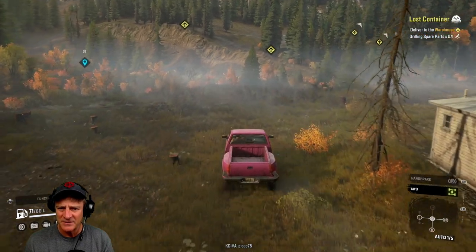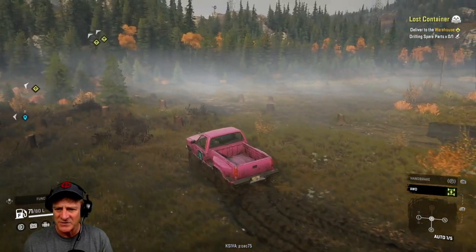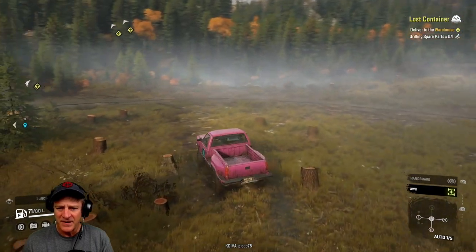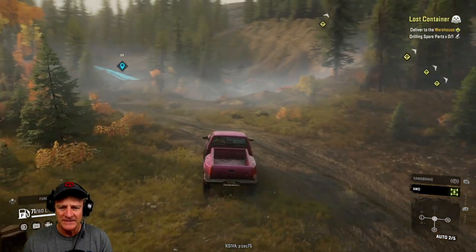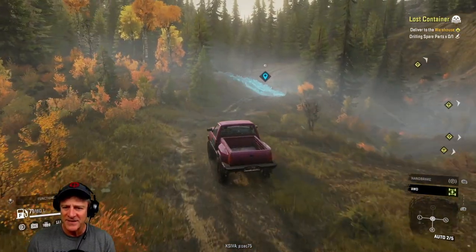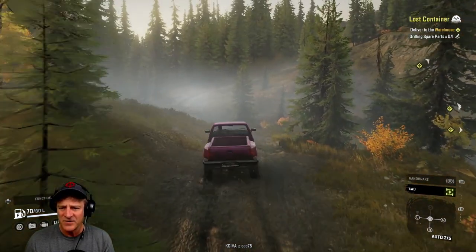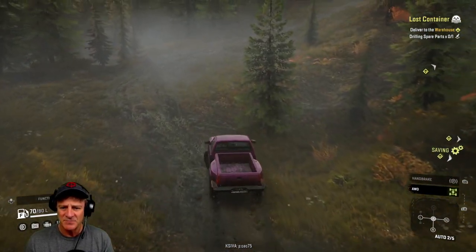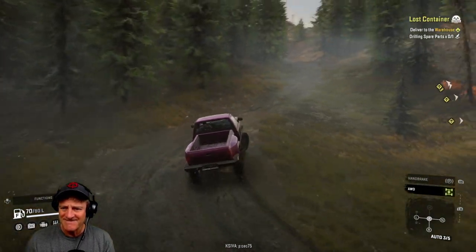Somewhere over here is our road. Oh, there it is — we just got to go around this way. I think we got this sorted now. Watch out for those stumps. Hopefully we can stay upright here and find this watchtower. I have found it in the regular game, so I'm thinking maybe it'll be straightforward. But I feel like nothing in this game is super straightforward — all it takes is one little moment of not paying attention and you're upside down somewhere.